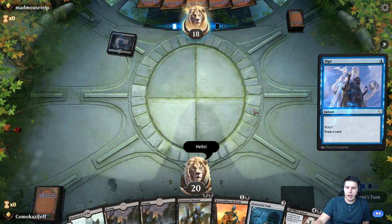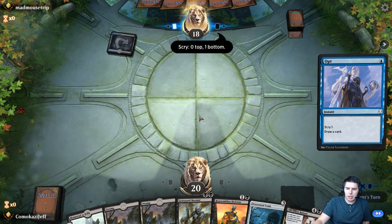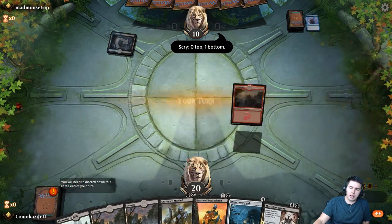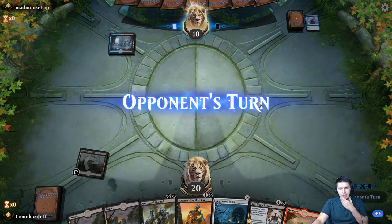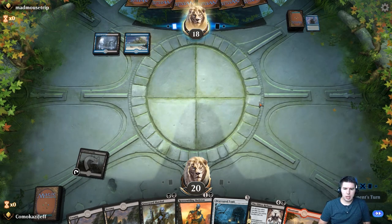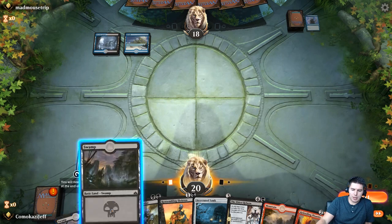I don't even know Mad Mouse. They opt, and we're going to do something super fancy called Memorial to Folly. Even if we get Gutter Bones here, we're probably going to anyway. Memorial to Folly — pass the turn. They don't make us discard, which is good.